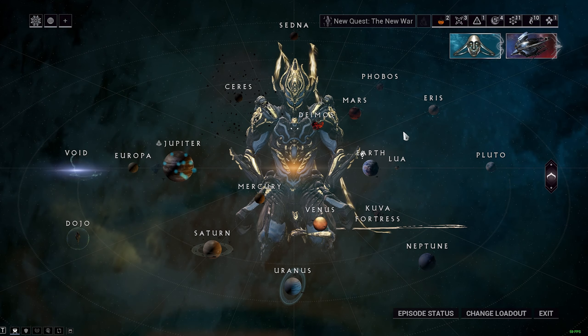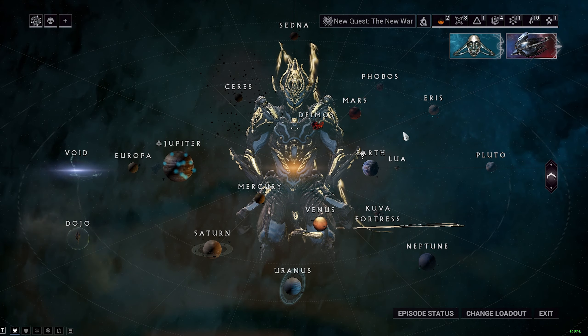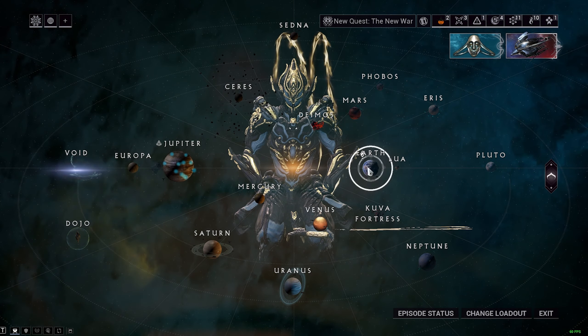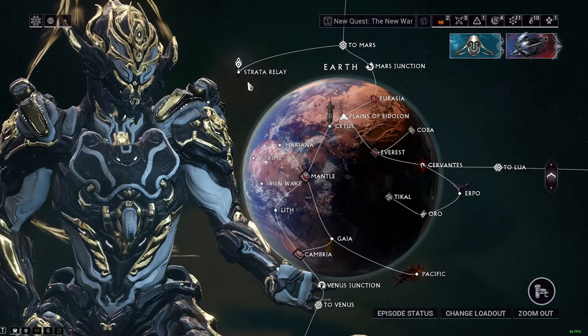But in case you're not feeling like paying money to get the affinity booster, and at the same time you weren't lucky to get an affinity booster today, then I got a method for you — and that is to go to the Earth Relay, which is the Strata Relay.